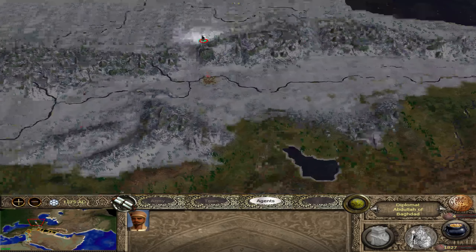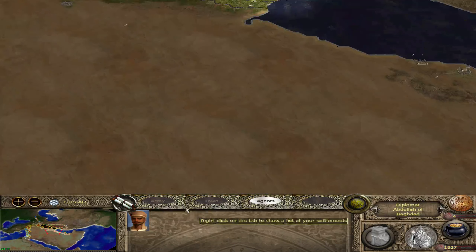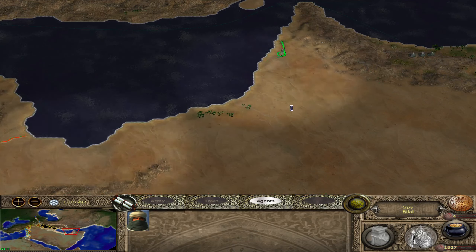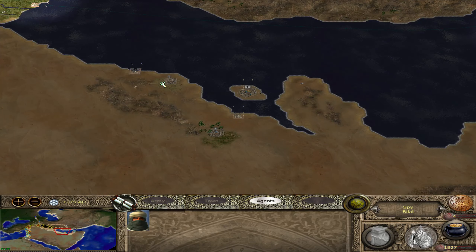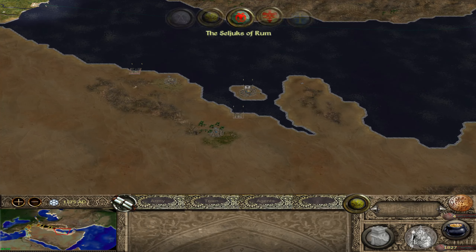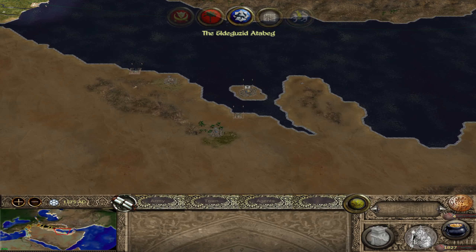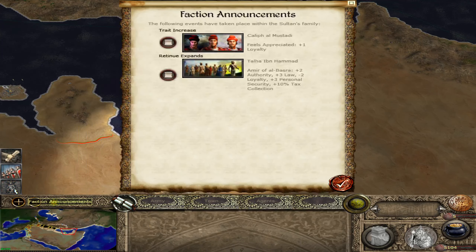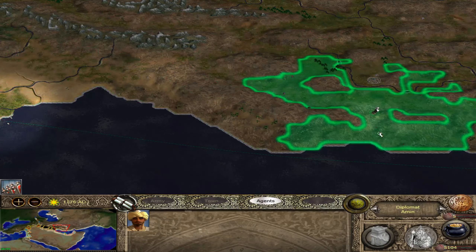Seljuks — we're going to go and find the Kipchaks and the Volga Bulgars. There is a settlement somewhere up here because we've done our Armenian campaign, so we'll bring him back here and keep an eye on whether they take that settlement. You're not invincible, and you're not invisible because I can see you. As you will, Sultan.